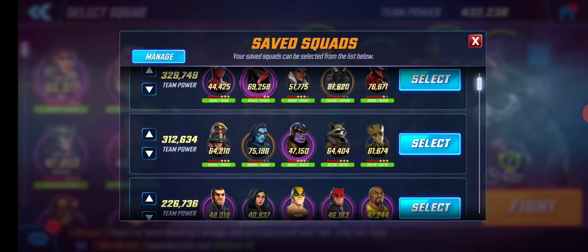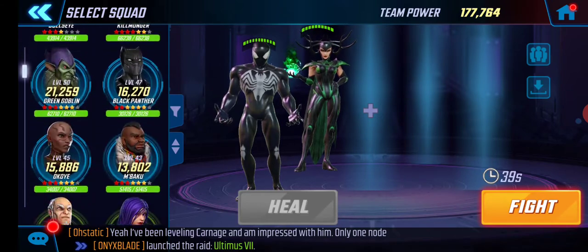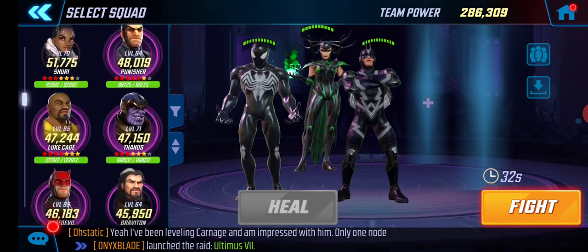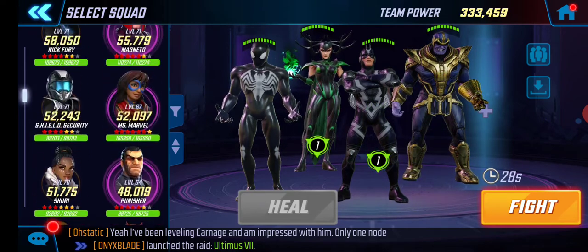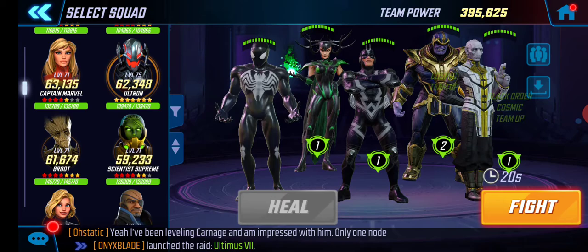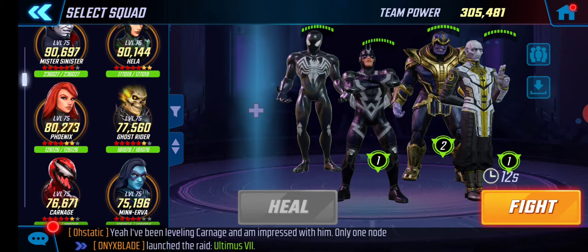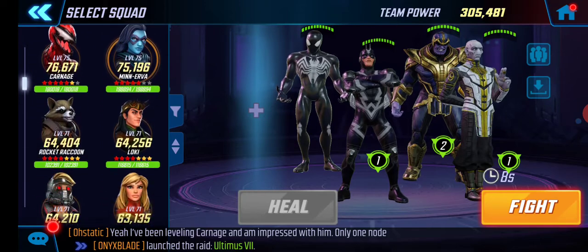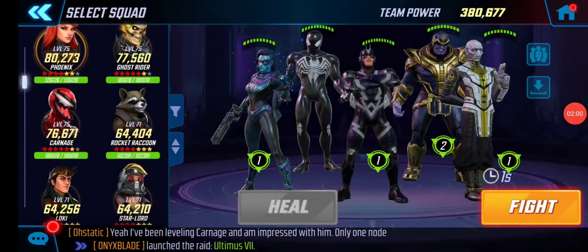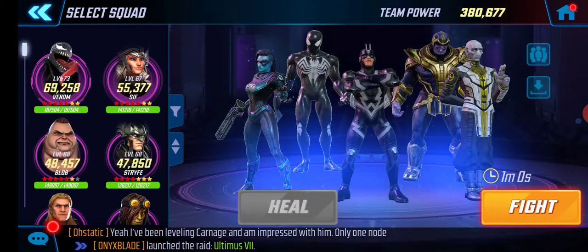This is the team I feel safest with. My Thanos is really weak — six gold, three red. Ebony Maw is IT14 but only five gold stars and three red, so not the strongest. I do have an extremely strong Black Bolt at 108. Then I put in Symbiote Spider-Man — you can also use Ultron here if you don't have Symbiote Spider-Man leveled up. And then Minerva on the end.